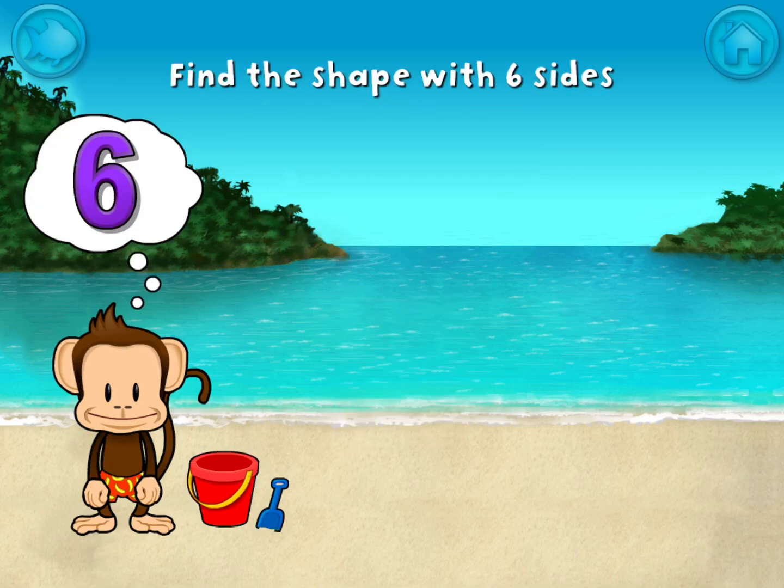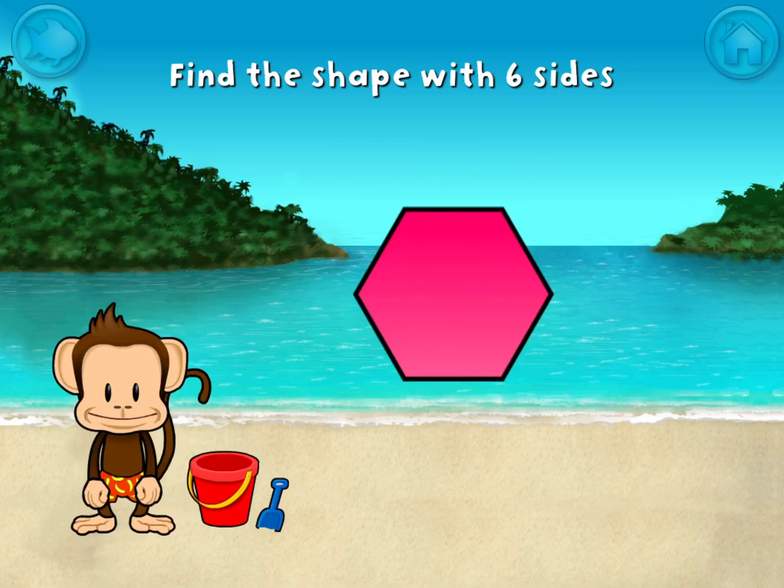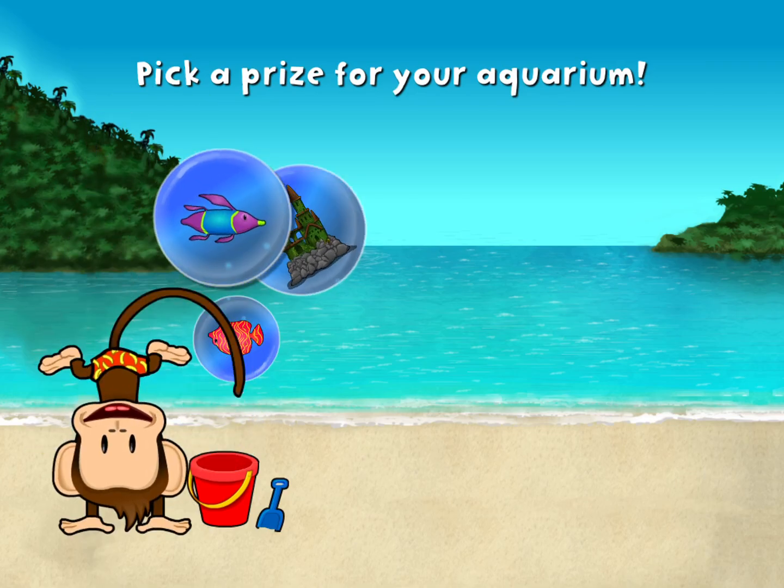Touch the shape that has six sides. That's right! A hexagon has one, two, three, four, five, six sides. You won a prize!